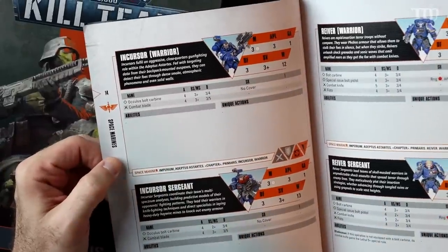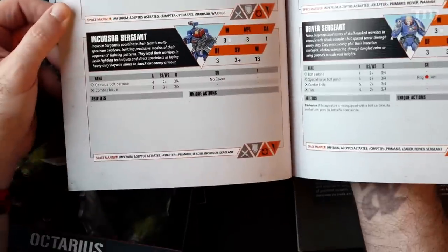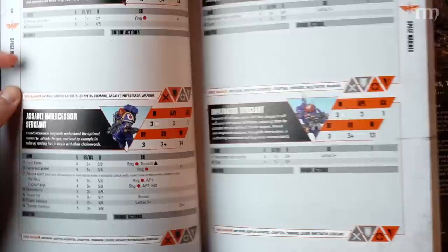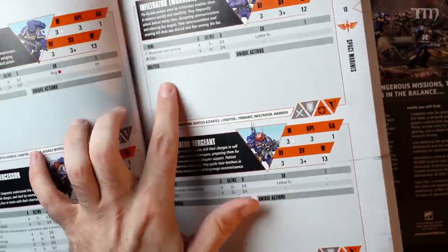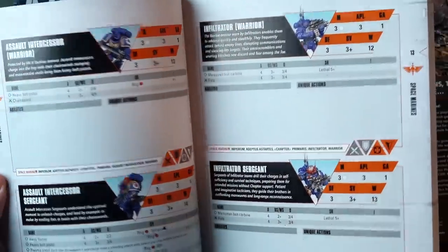Space Marines are kind of popular amongst folks, generally, from what I've heard, sales-wise — and these couldn't be more boring. I've gone two entire spreads, eight different models, and there's not a single ability or unique action amongst any of them. But I can tell you when the Space Marine special box for the new Kill Team comes out, it will be filled with very interesting models with very interesting special abilities and unique actions. And then you'll probably have to buy that one so that you have something that's actually usable.